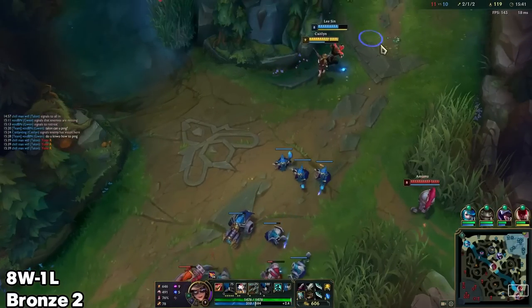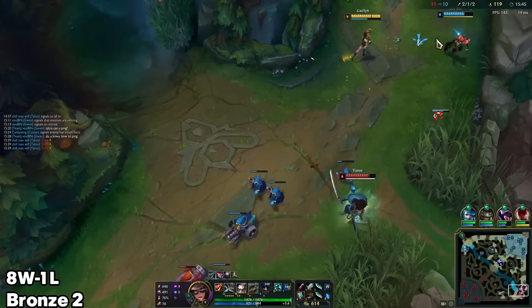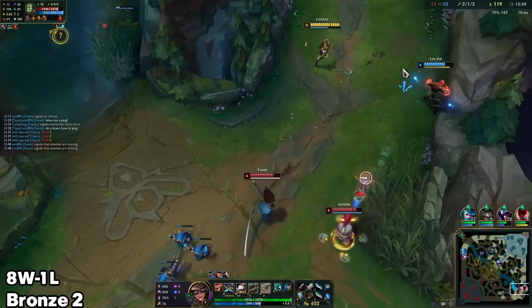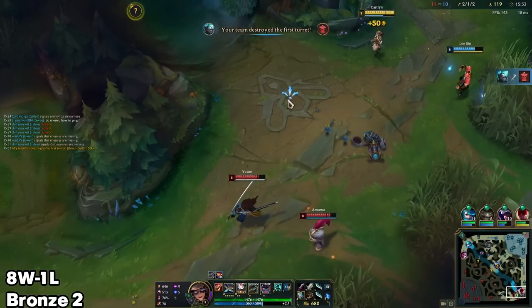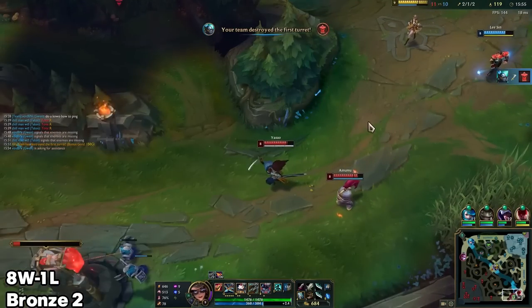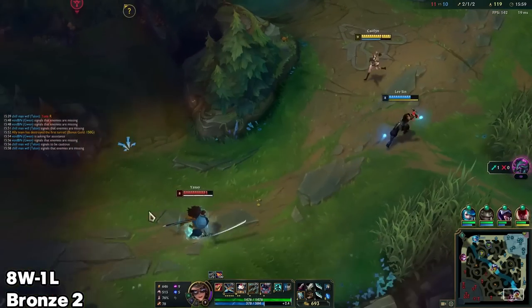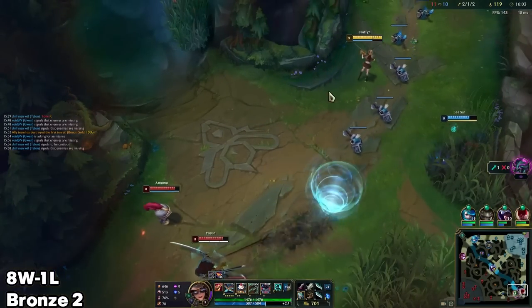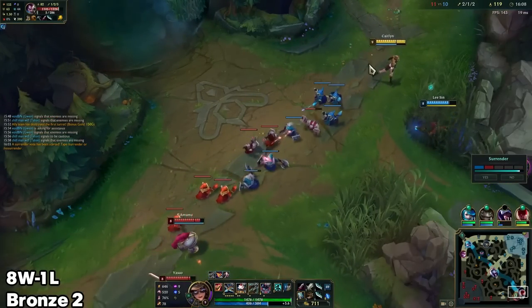I've got to be a little more careful here. I shouldn't be pushing — they can zone me too hard if I start pushing. I'm being disrespectful here only because if Amumu is the one that actually engages on me, I have Cleanse for that anyway, so it's not that big a deal. It's mainly the wind wall that I'm going to be really respectful of, because if I get ulted by Yasuo I'm a lot less likely to survive. No more pushing — in fact, I shouldn't even hit Yasuo there. I need them to be pushing into me.